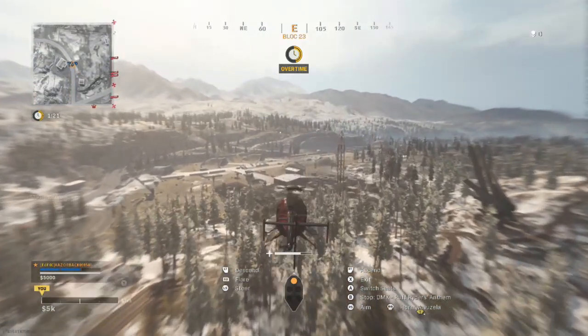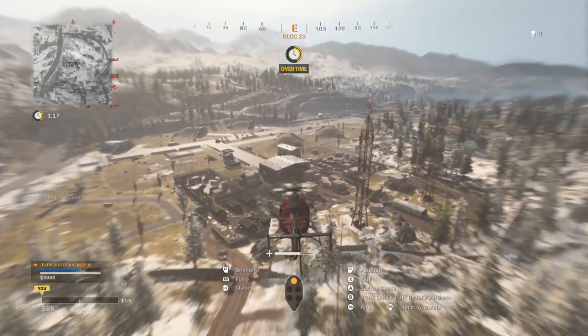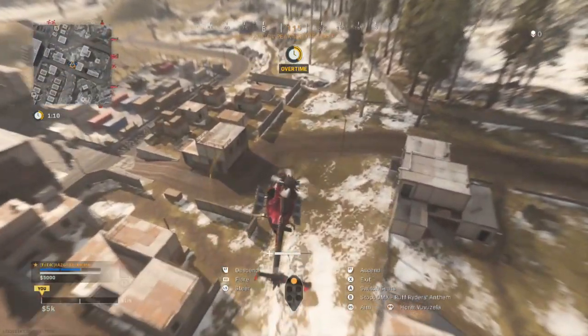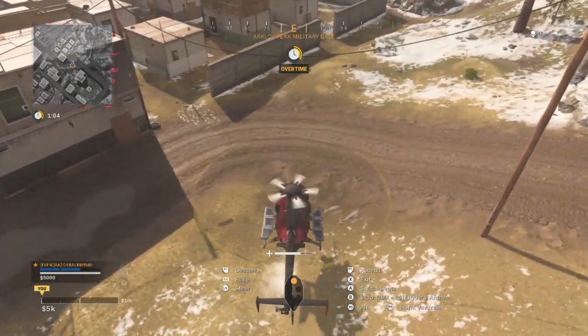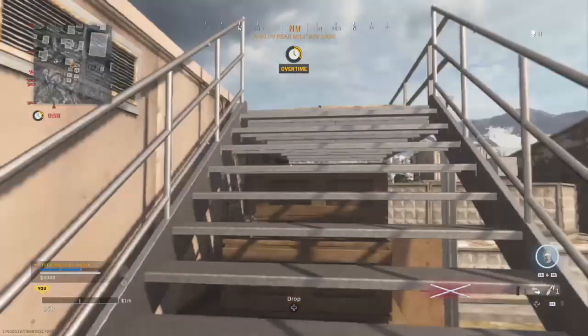I'll show you where every one of the 10 numbered phones is located across the map — pay attention to all the spots. The number zero phone is found at military base. It's hard to describe verbally, so the best thing to do is watch where I mark on the map and go exactly to the same spot.